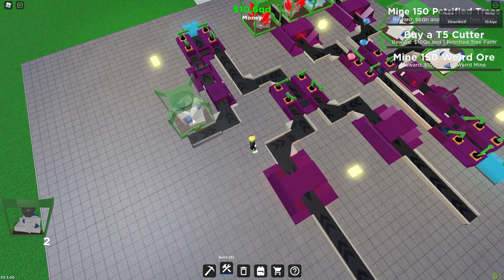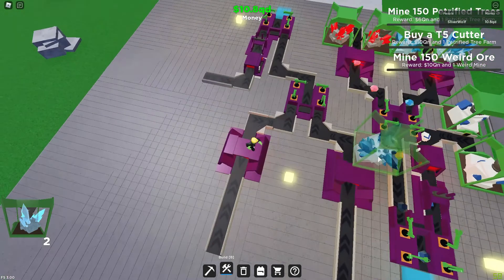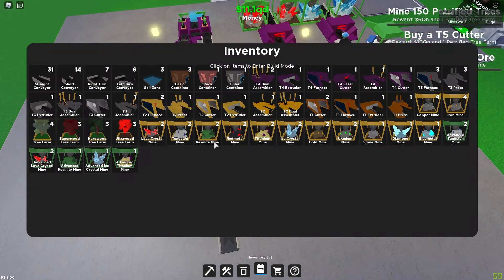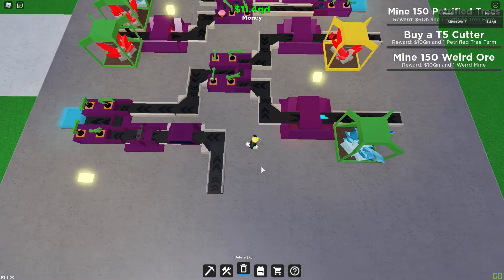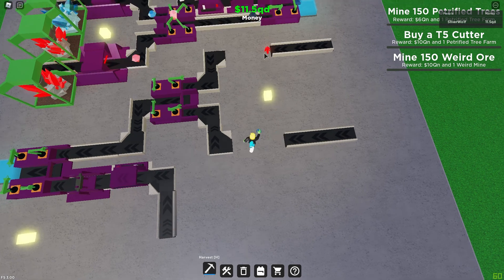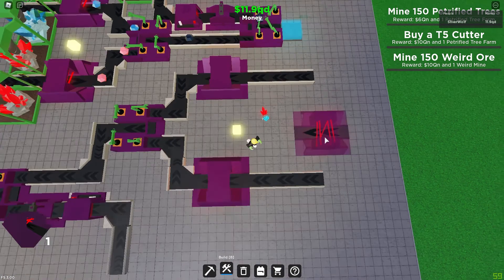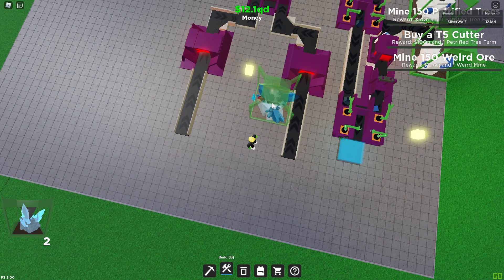Tungsten goes right there — no, I need one more. Okay, we're gonna try this, hopefully it works. Ice crystal goes there, then tungsten, tungsten, tungsten, tungsten, tungsten — actually I can wait on the tungsten. Oh my gosh, I'm so dumb — I just put these cutters facing the completely wrong direction. That's a genius move. Everything else is good though, now that I double-checked.